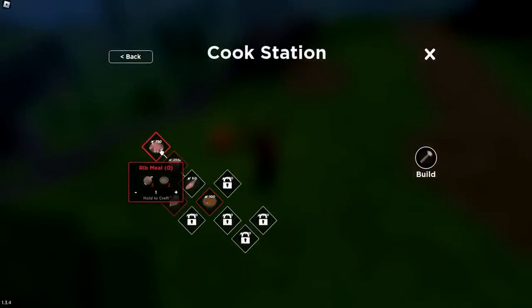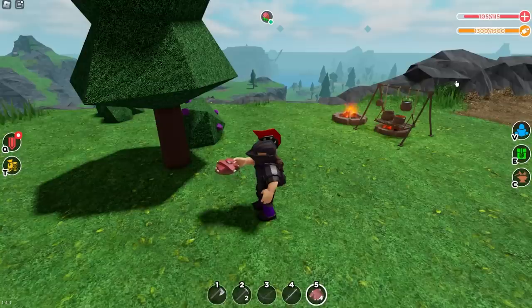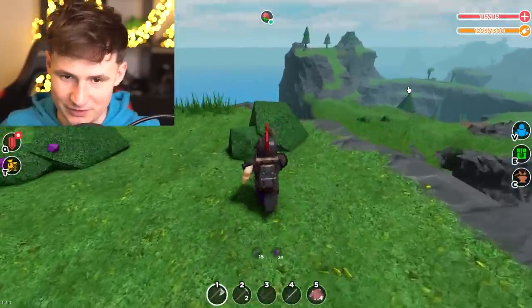Wait — cooking stove, bro! This is new! We can make rib meal. This meal will fill me up and we got max health — 15 extra health! So far we're doing good.